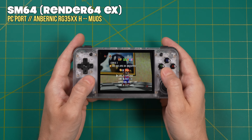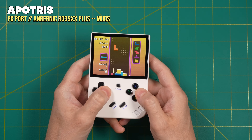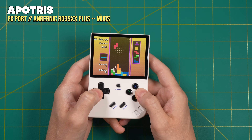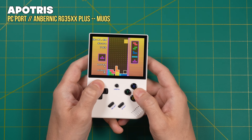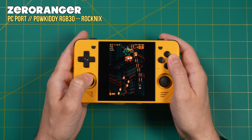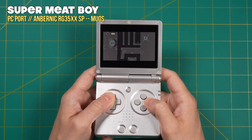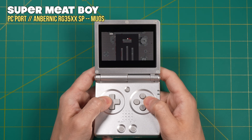Before wrapping up, a couple notes about matching different games and devices with Portmaster. Because all these devices come in different shapes and sizes, some games are going to be a better fit for certain devices. For example, with this Tetris game I prefer to play it on the RG35XX Plus because it looks like an old-school Game Boy — a perfect fit. The PC port of Zero Ranger, a vertical shoot-em-up, works best on the Powkiddy RGB30 because of its taller screen. Super Meat Boy is a precision platformer, so the clicky buttons on the RG35XX SP make it a great match for precise gameplay.